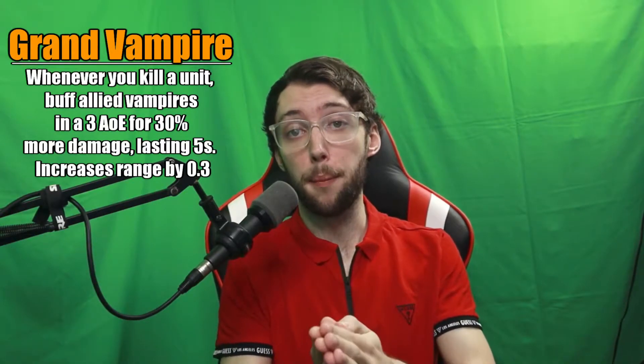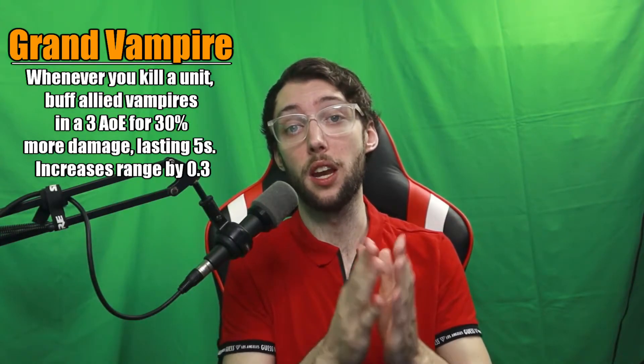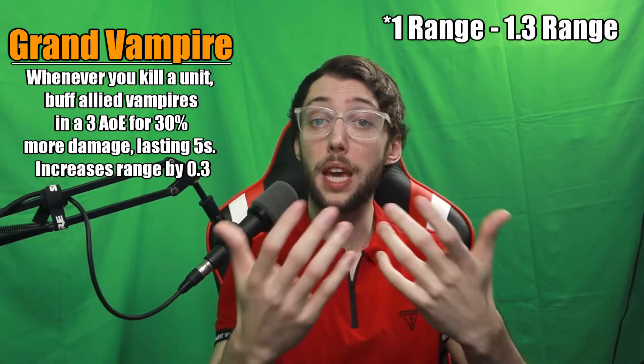Now, before we jump into specializations, since this is a newer unit, there is going to be room for controversy about which specialization is best. So for this video, I'm going to go off my personal opinion on what I currently think is the best vampire specialization. Let's start off with the Grand Vampire. The Grand Vampire is: whenever you kill a unit, it buffs allied vampires in a 3 AoE for 30% more damage lasting 5 seconds, and increases your range by 0.3 — so it goes from 1.3 to 1.6. The epic version does not change.